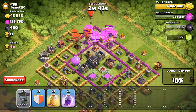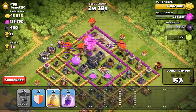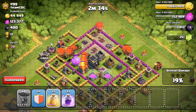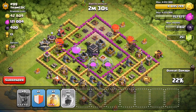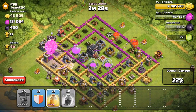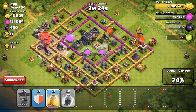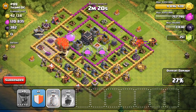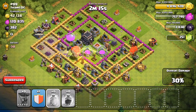So I sent them all in from the top up there. I'm going to go ahead and drop a heal spell. It's kinda difficult. It looks like a lot of our troops are going down, so I'm gonna drop a heal spell right there. Hopefully we can keep a lot of these balloons up.